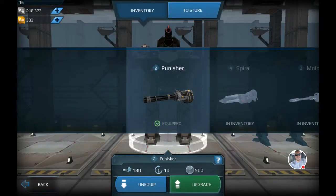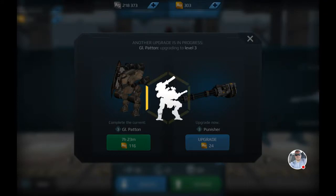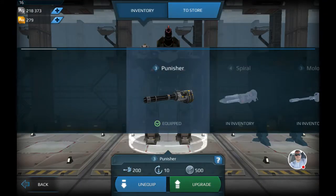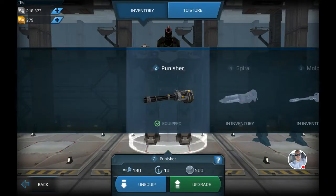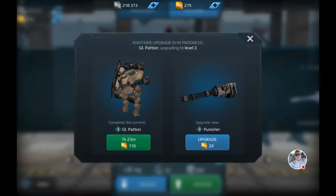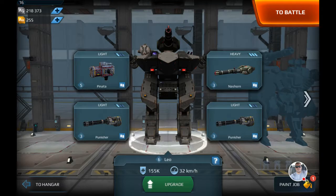I want to upgrade these machine guns. I don't mind spending my gold to hurry it along because I have another robot upgrading. You can only upgrade one thing at a time. So this robot is going to go to level three or four - in seven hours and 23 minutes - or I could hurry it along for 116 gold. But you can only upgrade one thing at a time. If you're upgrading a robot, you can't upgrade any armament.